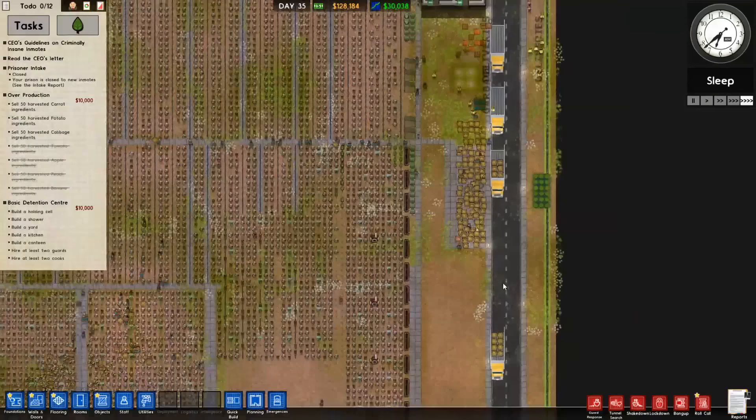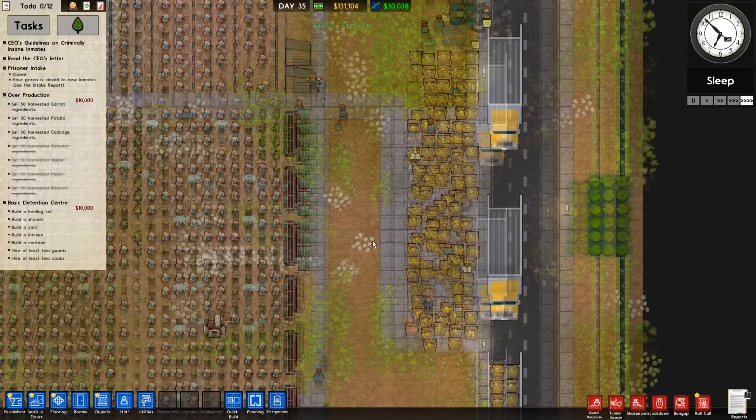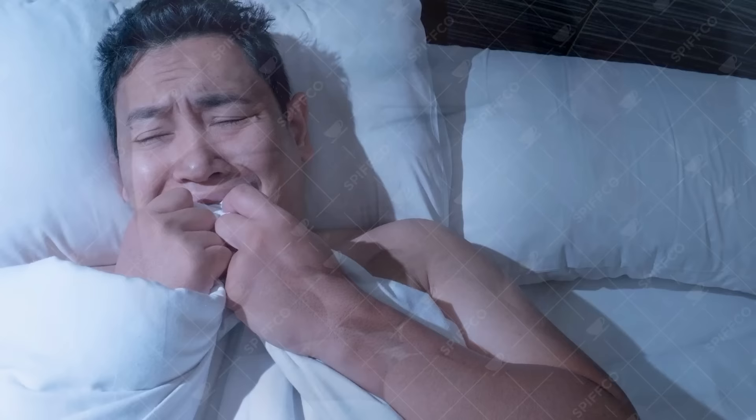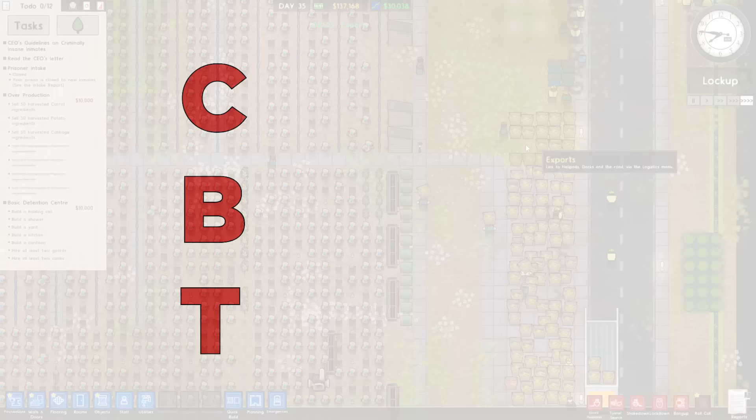Just look at the amount of delivery trucks we now have. We have so much corn that we need to sell. This game has broken — I thought I was meant to be breaking the video games, not the other way around. Paradox, what have you done to me? When I close my eyes at night, all I see is corn and banana — endless corn and banana. After today's video, I'm going to need CBT — corn and banana therapy — just anything to help me get through the day. So much goddamn corn.